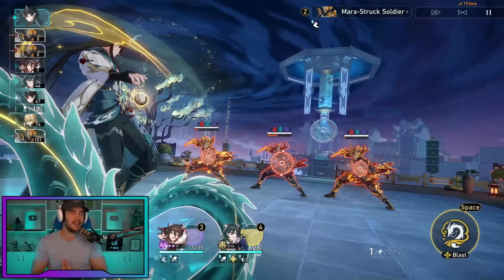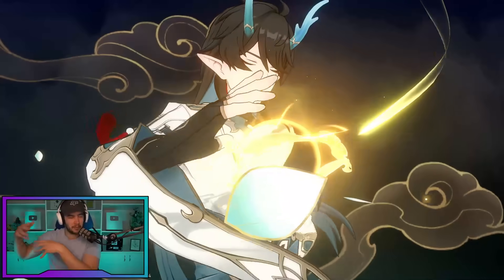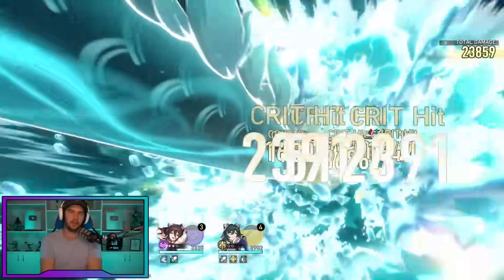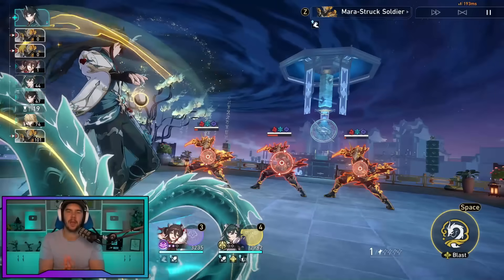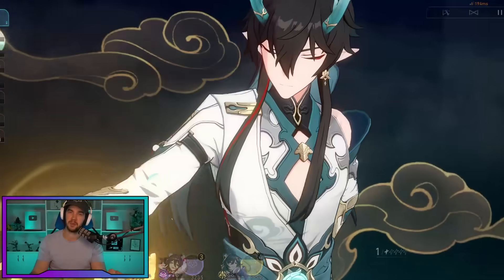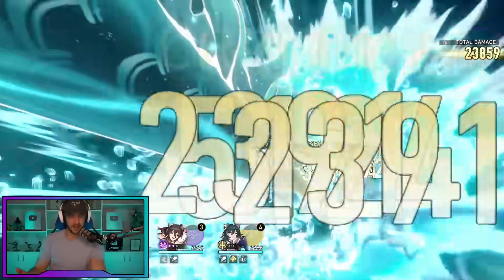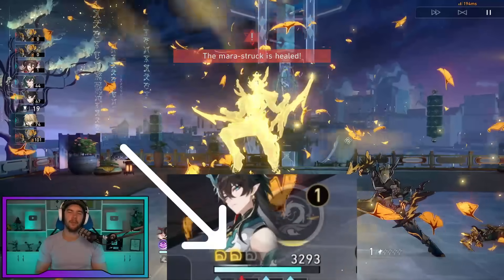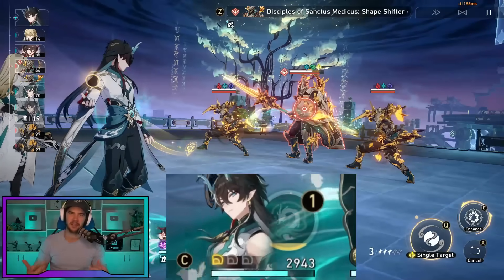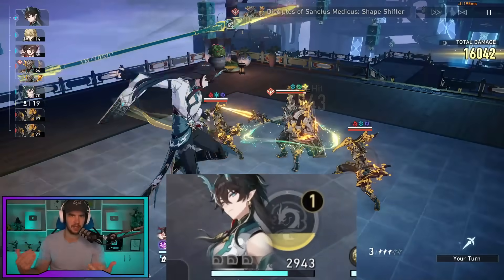His ultimate has a pretty hefty 140 energy cost. It does a three-hit attack — and we're getting those combo stacks from his talent on those three hits — dealing cleave damage with big damage on the primary target and smaller damage on adjacent targets. The big thing about his ultimate is it gives him two stacks of Squama Sacrosancta, which basically acts as free skill points for him. So after he ults, he gets essentially two free skill points to use on his next enhanced basic attack.